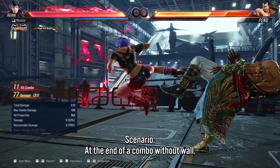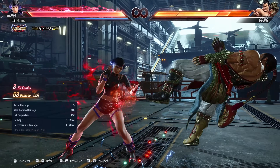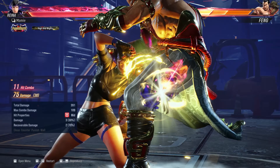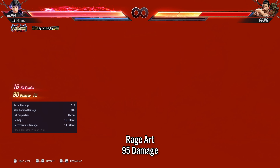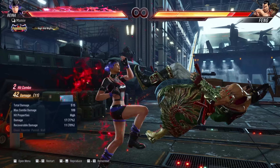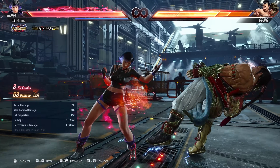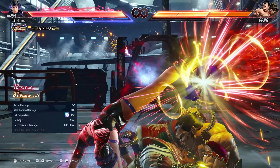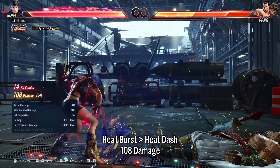What if there's no wall nearby? Without the wall, rage art should always do more damage than a regular combo ender — in this case it did around 15% more damage. However, if you have heat available, and again it depends on your character, you should get even more. In Reyna's case, another 13% extra damage compared to rage art.